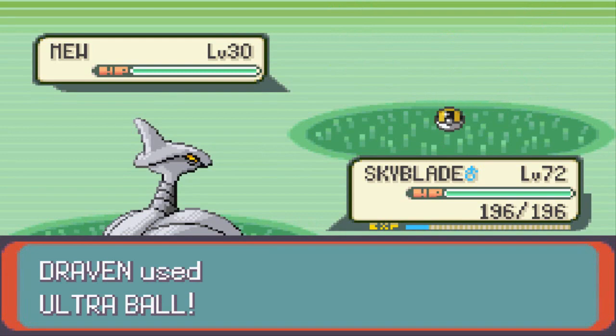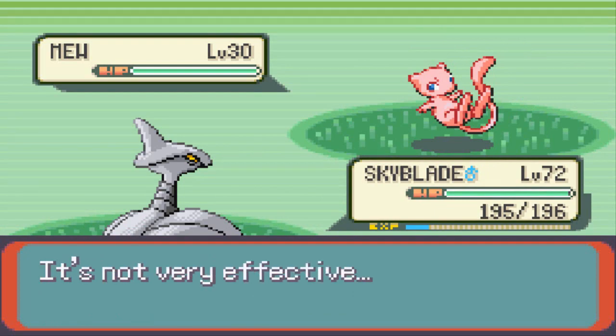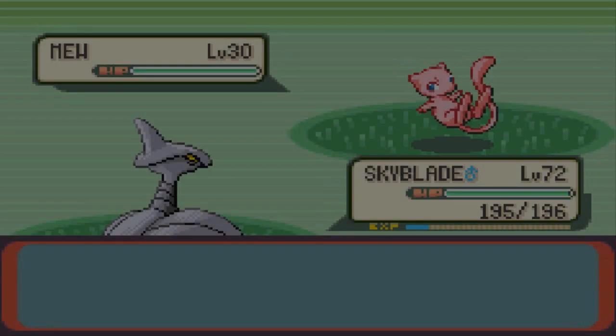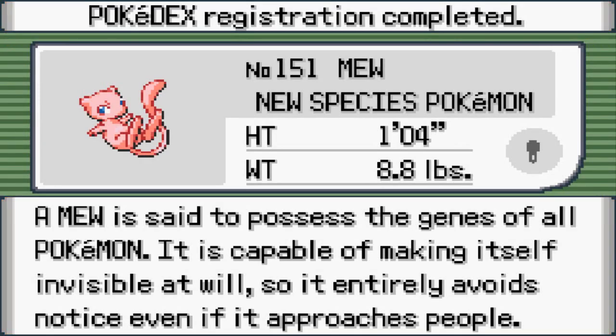Let's go ahead and throw an Ultra Ball just to show you how hard this Pokemon is — look at that, threw an Ultra Ball and nothing. He broke free and used Pound. There are not a lot of moves this Pokemon knows at level 30. So we are going to capture this Pokemon with a Master Ball. I don't care what any of you say — I caught the Pokemon legitimately. The codes are down below. We caught ourselves a Mew, the legendary Pokemon!